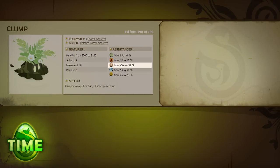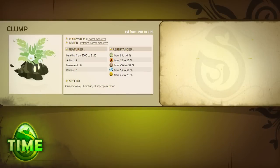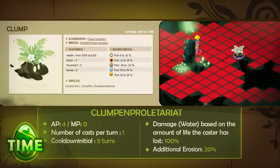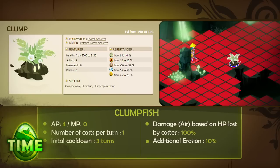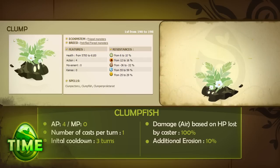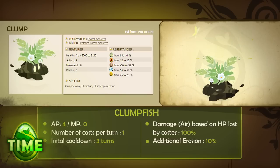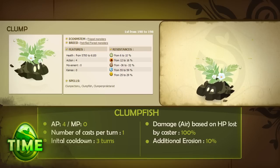The clump is resistant to water and weak to earth. It has 4 AP, no MP, and 3 spells. Clumpectomy inflicts earth damage based on the percentage of HP the caster has lost and increases the erosion debt of all hostile characters in a range of 5 squares or less by 10%. Clump and Proletariat inflicts water damage based on HP lost and increases erosion debt of all hostile characters on the entire map by 20%. Clumpfish inflicts air damage based on HP lost and increases erosion debt of hostile characters within 10 squares by 10%. The clump is a peace-loving summon — if you don't hit it, it can't hit you. It has no MP, so it just sits on the map. It does have some lock ability that could hinder you if you cross the map near it, and its erosion debuff can make things dicey when attacked. So whatever you do: hit the Treacherous, don't touch the clump.